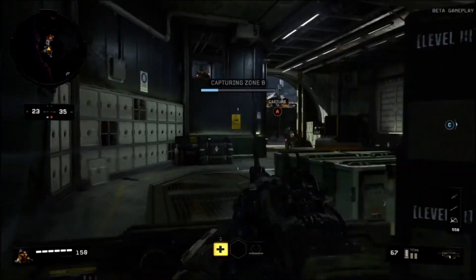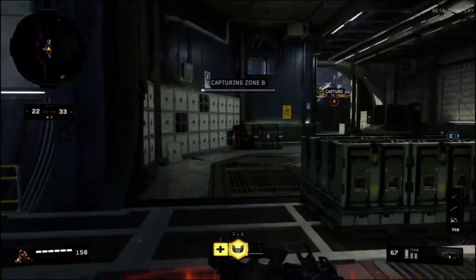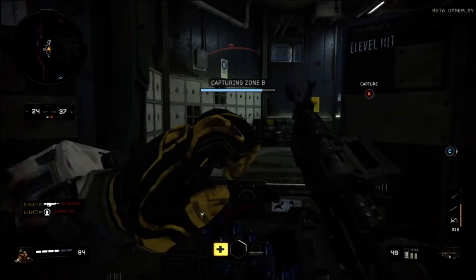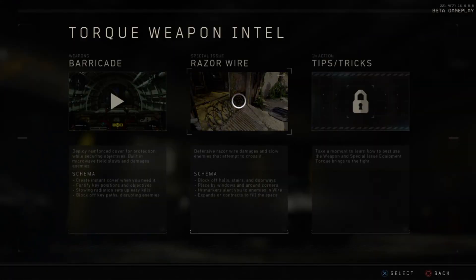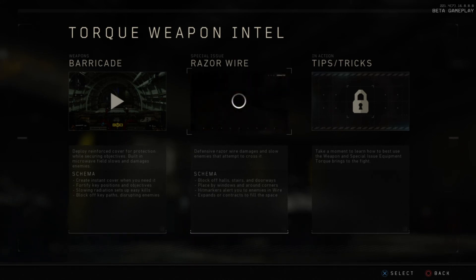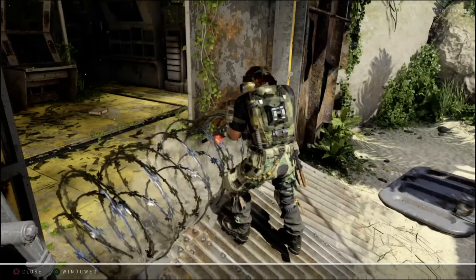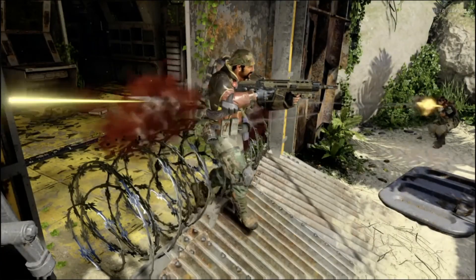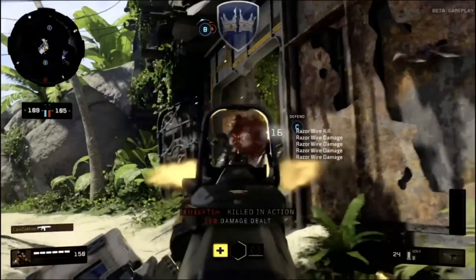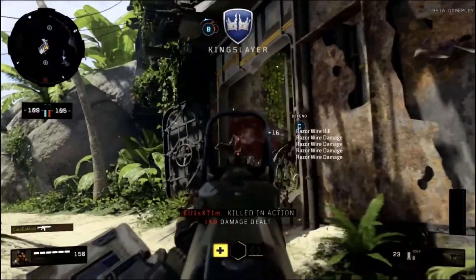All the specialists are good, but Torque works for any play style and any game mode — he's the most effective one in my opinion. His razor wire damages and slows enemies attempting to cross it, blocks halls, stairs, and doorways, and hit markers alert you to enemies in the wire. In the clip the enemy tries to force through the razor wire and it only takes two shots to finish him off. The wire expands and contracts to fill the space — it's a monster.